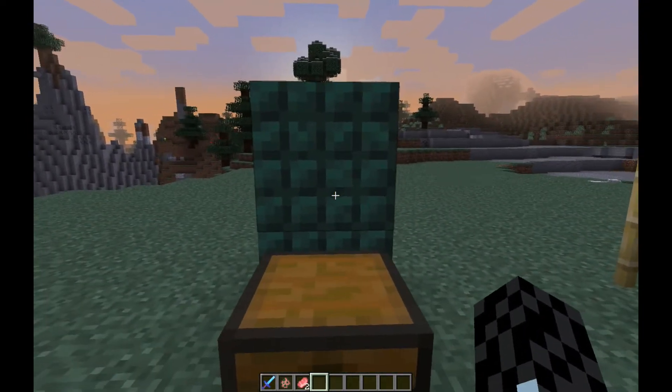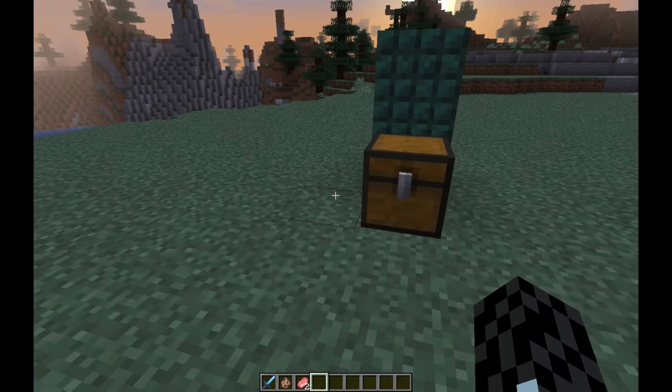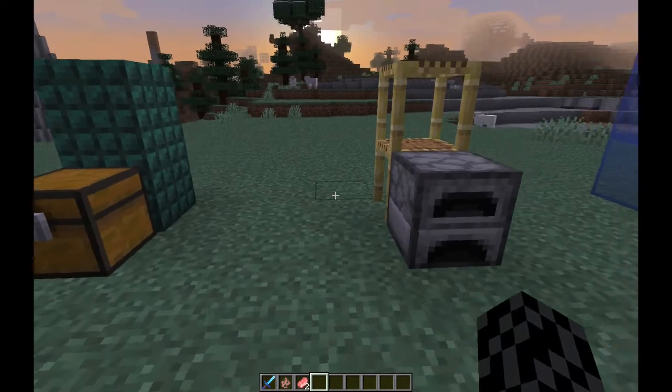First, with dark prismarine — it's a very minor thing — it's just the crafting recipe. Before you had to use an ink sack in the center, but now you use black dye. You know how you get black dye: just use one ink sack and then you get some black dye.